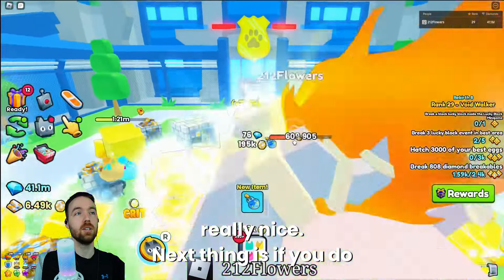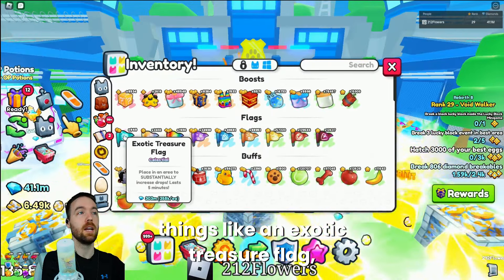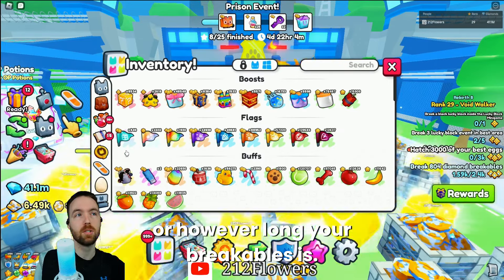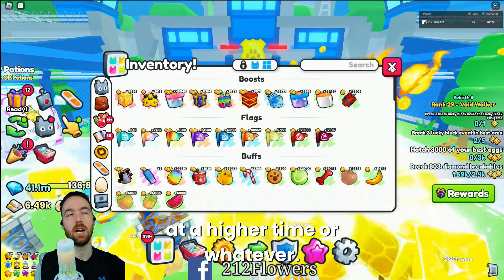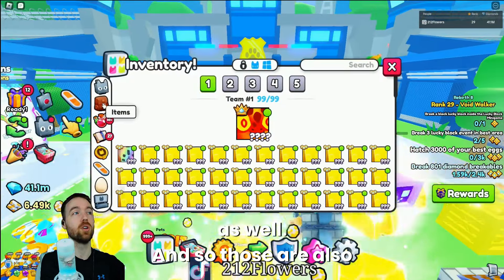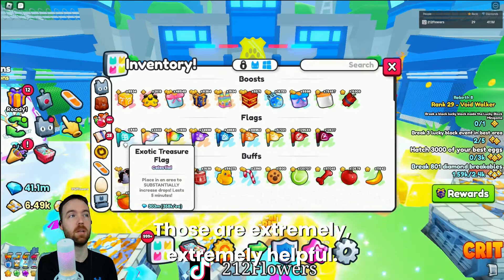If you can afford things like an exotic treasure flag, it will increase your drops for five minutes or however long your breakables mastery is, so you can have it at a higher time. These are actually extremely good and they could help you with drops as well — exotic flags are extremely, extremely helpful.